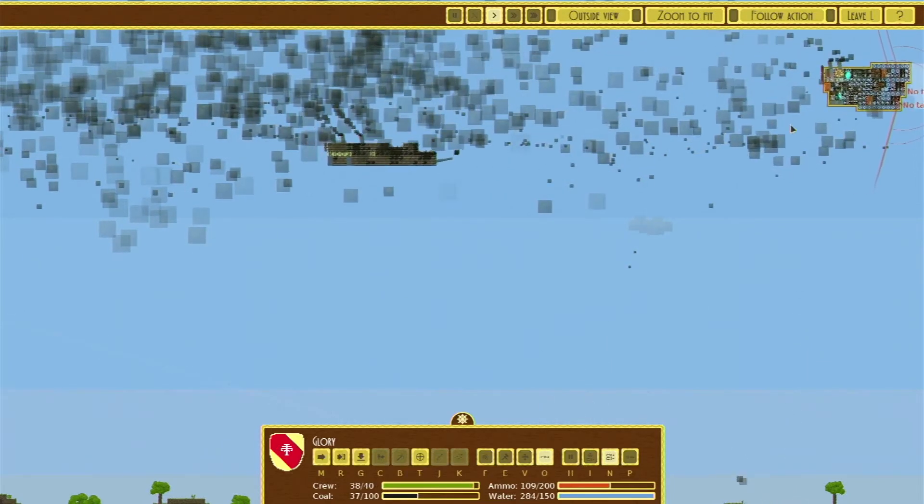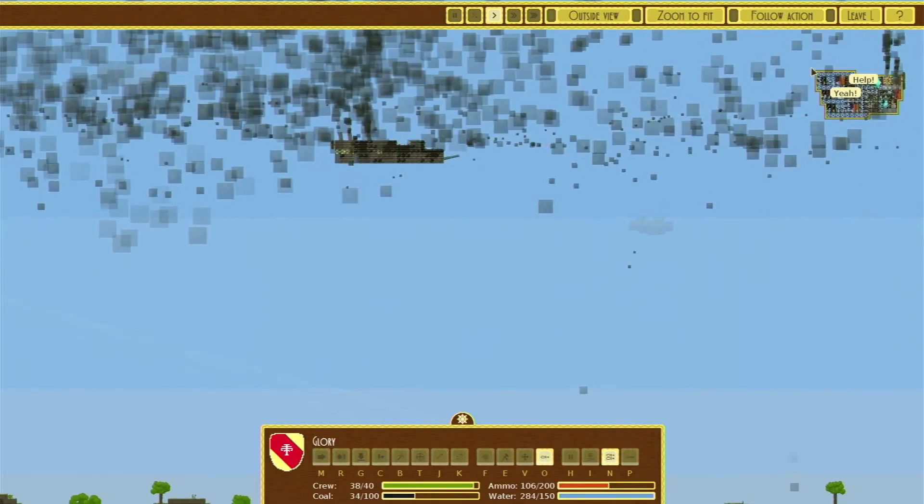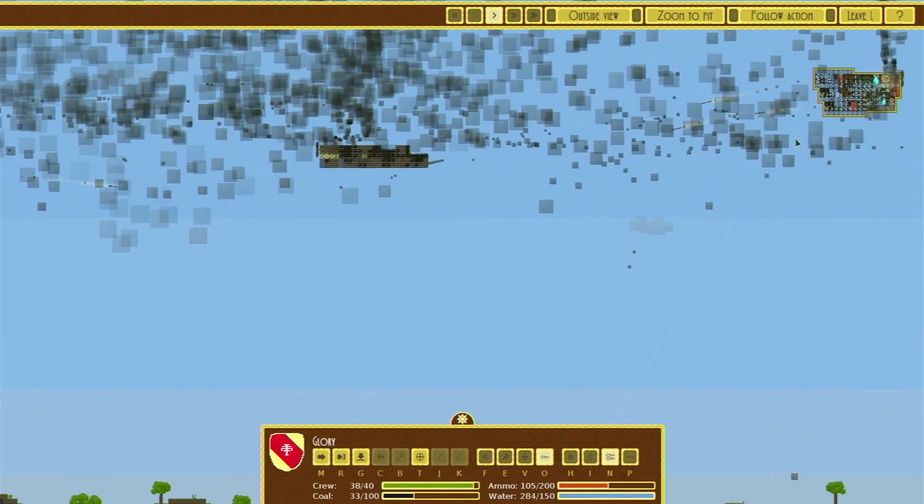This game also lets you build land ships, such as walking machines. But in a game called Airships, who cares about being stuck on the ground? Get out of here.